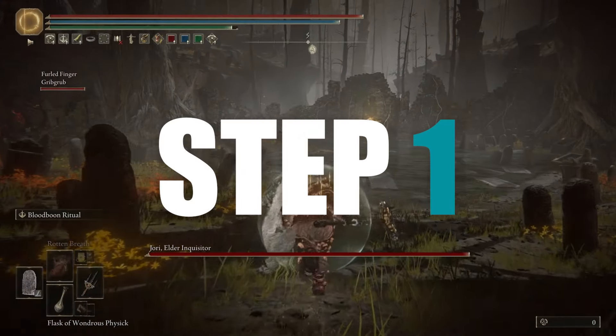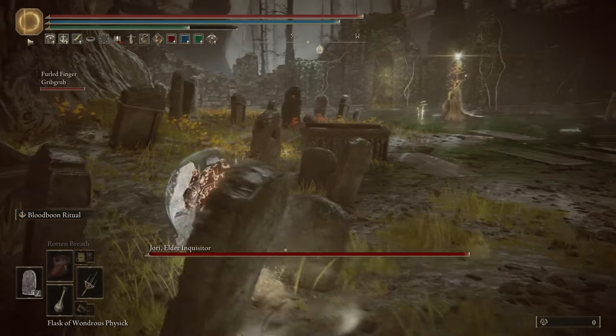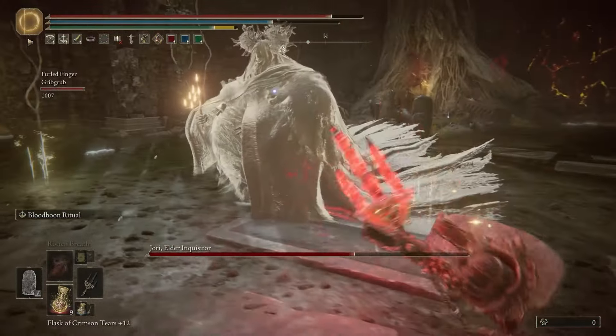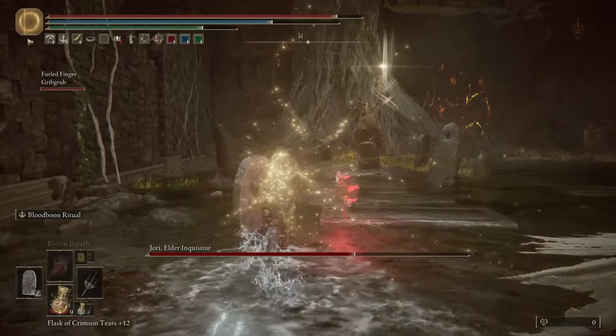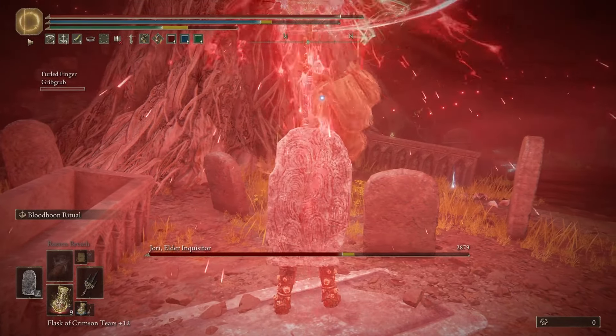Step one: once you enter the boss room, either summon in your Mimic and wait for them to distract, or have your friend run in and distract them for you. Step two: although the boss will be distracted, you'll likely still have to compete with the summons that help the boss out. There's a big guy that will go down after a few hits, and then there are some smaller guys that only take one hit each. Clear these out whilst your partner keeps the boss's aggro.